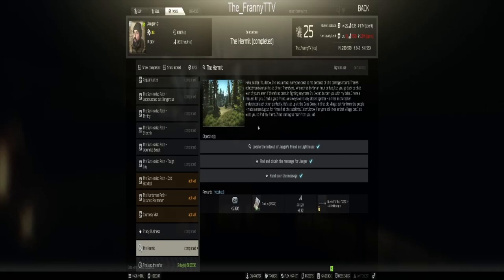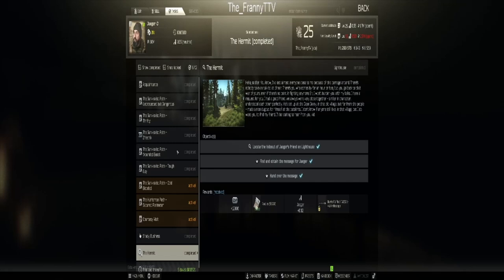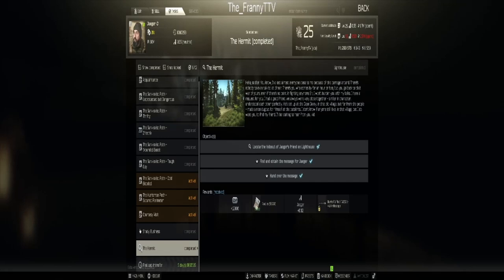Hey guys, this is Franny. Today I'm going to run you guys through a new quest on Lighthouse called The Hermit. It's quite simple — you basically just have to go pick up a letter in front of a little bunker. Pretty easy, you can go with a hatchet. It's close to an extract. I'll do it in offline mode just to make it a bit easier and to show you guys where it's at.